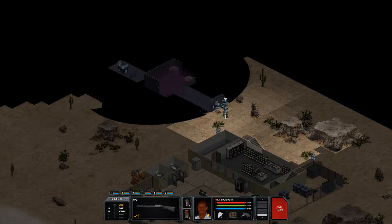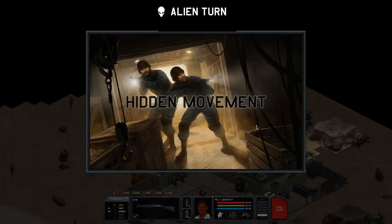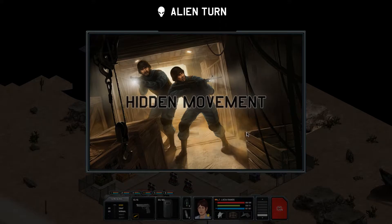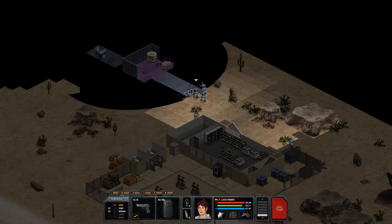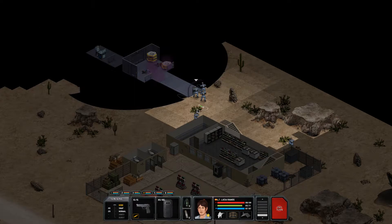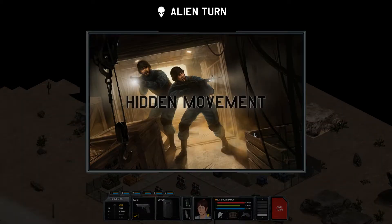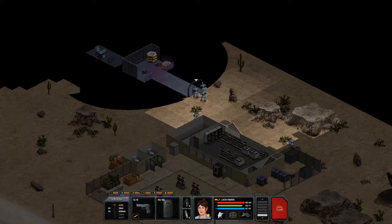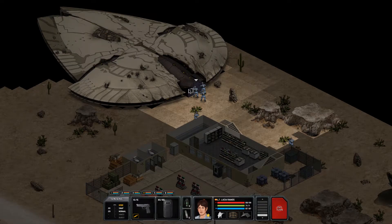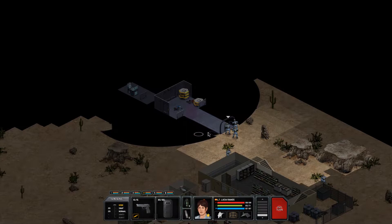We need to switch over to another grenade type. There's a turn — I don't know how long it's going to take for this to clear out. It hasn't cleared yet, so we're going to wait. It's going to take as many turns as it takes. Did another alien walk into it? It's still there but next turn it should be clear. Sometimes the smoke can be stubborn.